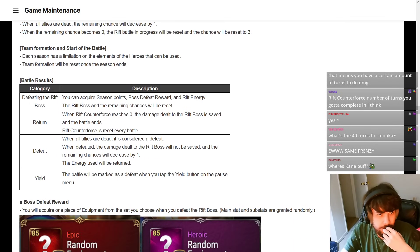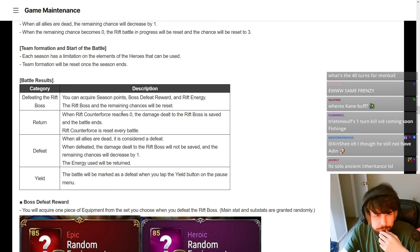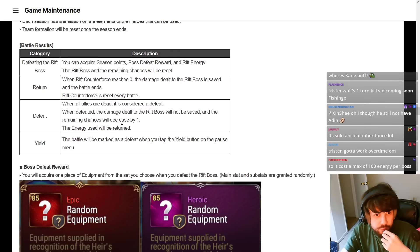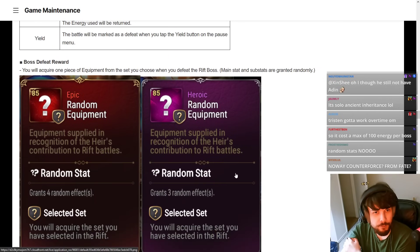Battle results: defeating the rift boss gives you season points, boss defeat rewards, and rift energy. When the rift counterforce reaches zero, damage dealt to the boss is saved and the battle ends. When all allies are dead it's considered defeat — reduces your entries by one, but your energy will be returned. When defeated, the damage dealt to the rift boss will not be saved and the remaining chance decreases by one.